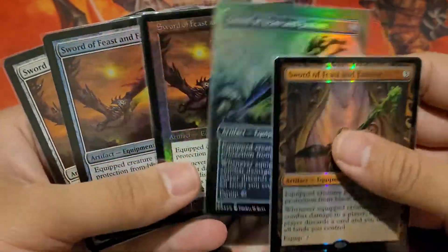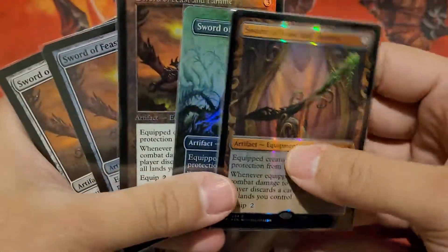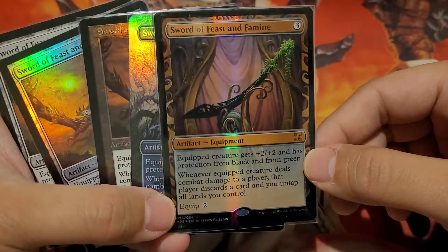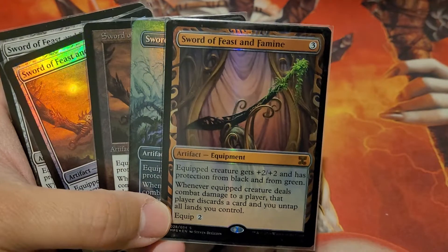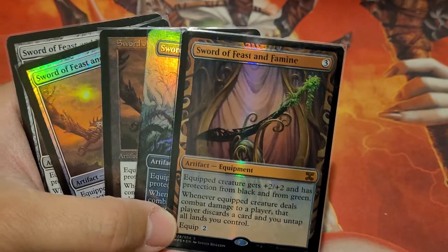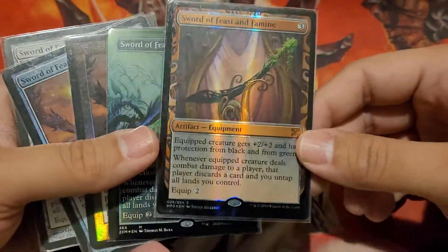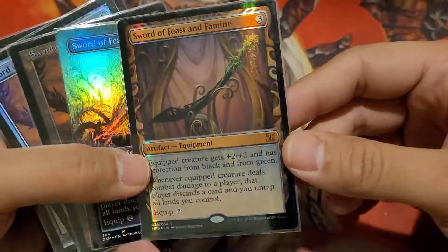So those are my swords. If you guys like Sword of Feast and Famine, leave it in the comments and let me know why you like it. I think it's an amazing card. The fact that it gives you protection from black and protection from green — which are in my opinion two of the best colors to have protection from — is huge. There's tons of removal in black, and a lot of players play black and green, so I've basically never had this out and not been able to keep my creature unblocked against somebody.